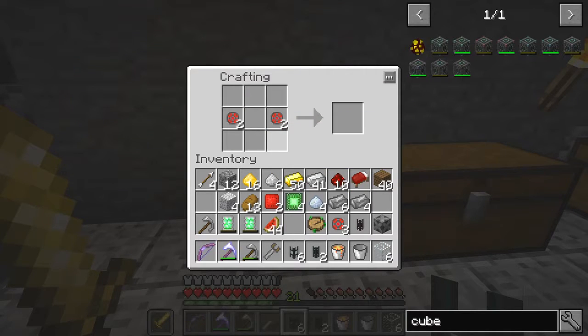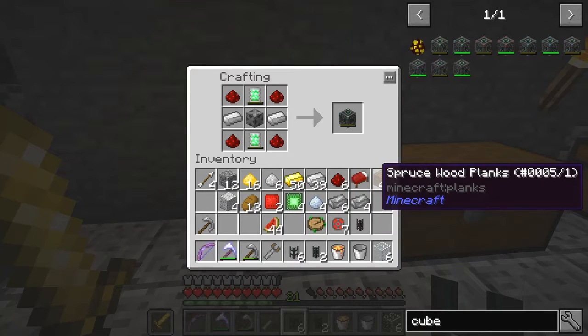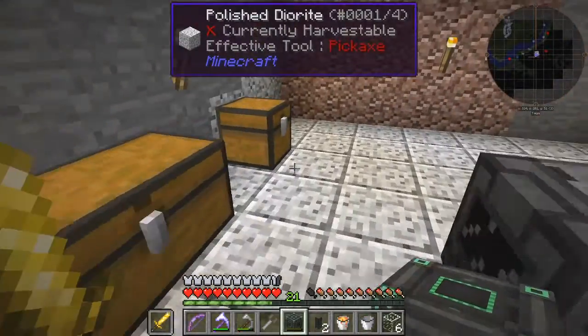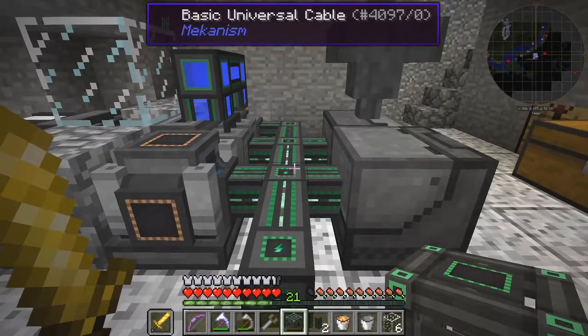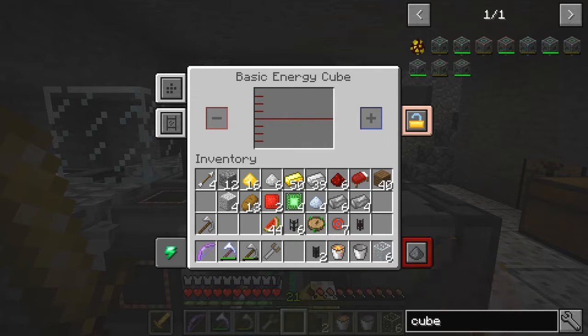I wonder if that works — Control Shift, it does. And we need this. We've got the steel casing. We might have everything we need for that, which we do. Fantastic. Now let's put this somewhere where it's going to get power — let's try putting it here. So that's now going to start storing up energy.